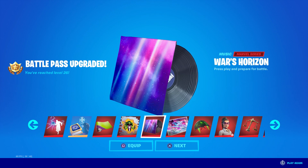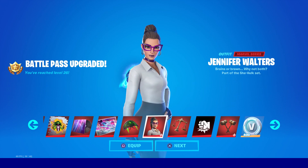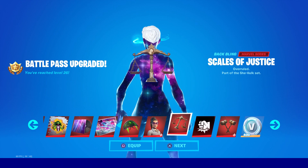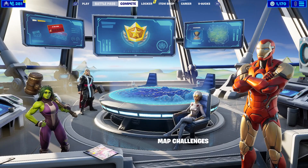There's another loading screen featuring Iceman — I think that's Galactus in the background. There's another She-Hulk style for the glider, and you also get the Jennifer Walters outfit, which I believe is an edit style for She-Hulk. You also get the Scales of Justice back bling, another banner, the Hammers of Justice harvesting tools, and 400 V-Bucks. That's everything you'll get from the battle bundle or after reaching level 26.